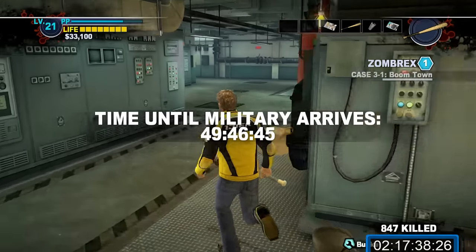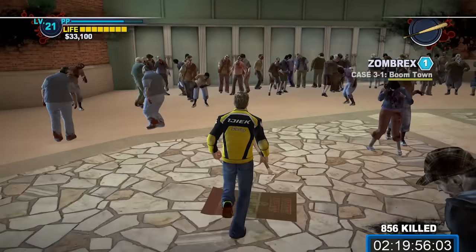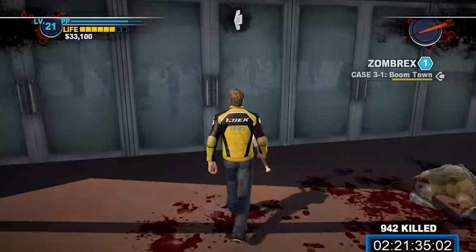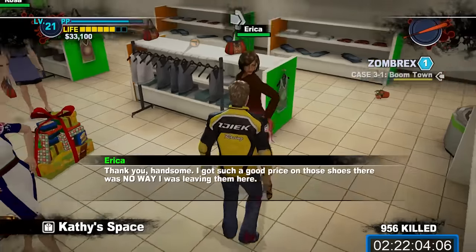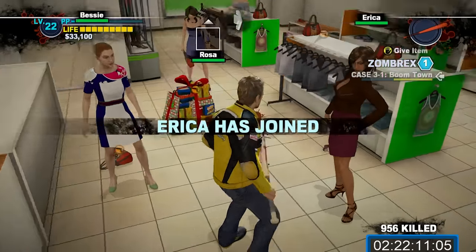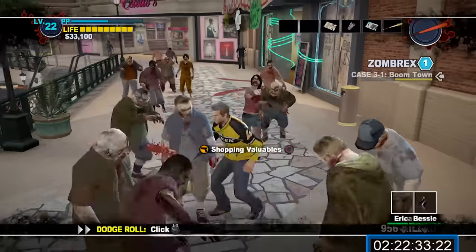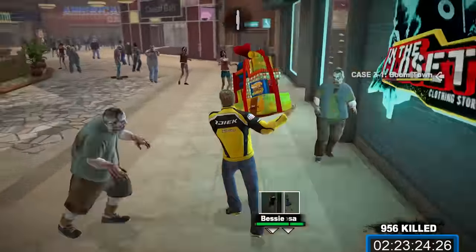Next up is a short and sweet unlisted case, but you need to wait until 8am for them to spawn. Restock on weapons at the maintenance room and head out into Fortune Park to kill some zombies near the entrance to Royal Flush Plaza — you likely have about 20 in-game minutes. Just kill some zombies with combo weapons to gain some bonus PP while you wait. Once it's 8am, re-enter Royal Flush Plaza, head up the stairs on the right side, and enter Kathy's Space. You'll find three women in there — talk to them and they'll agree to join you, but only if you carry their belongings. These survivors won't respond to orders; instead they will only follow the package. Cross the second floor of Royal Flush Plaza and head down the escalator, hug the right wall and make your way back to the safe house.